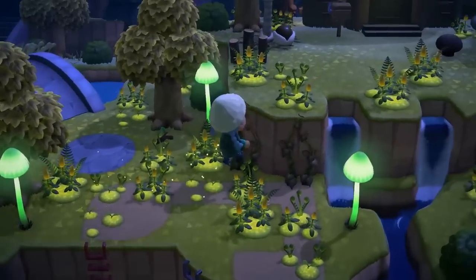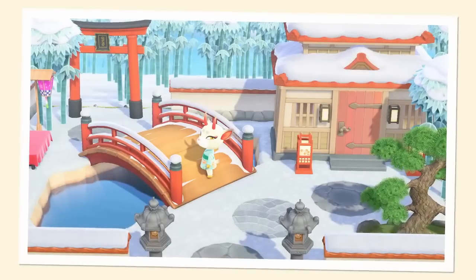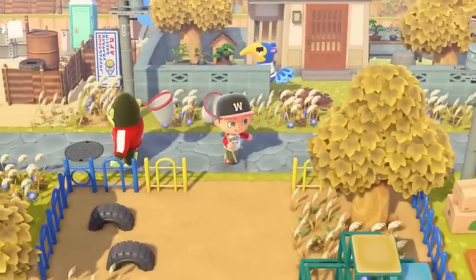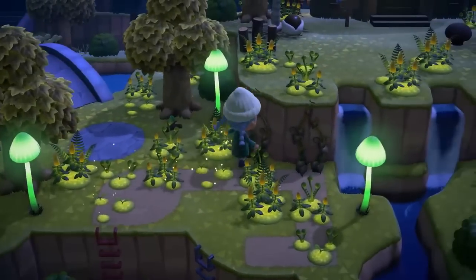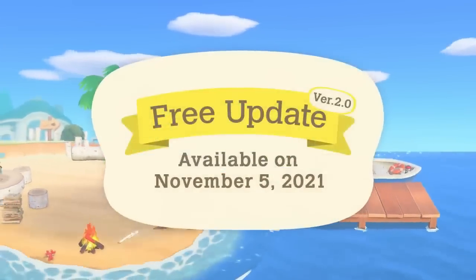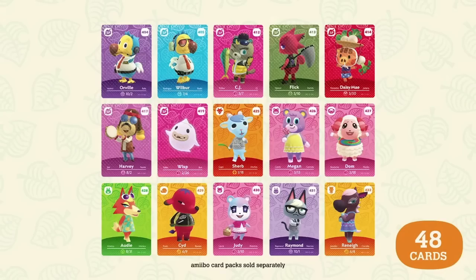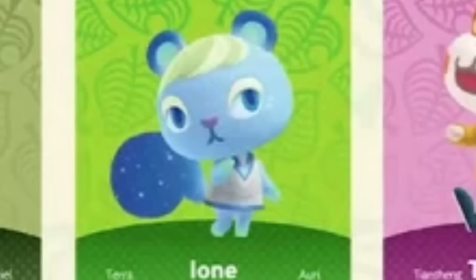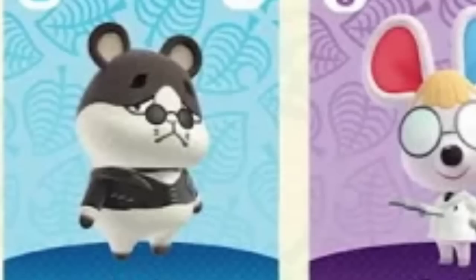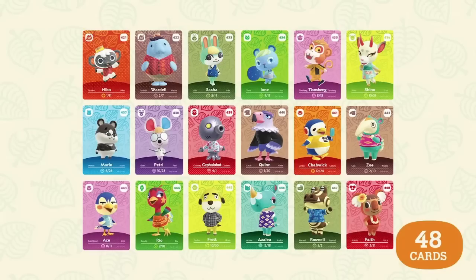We also have brand new villagers coming to New Horizons. Look at this sweet bunny — her name is Sasha. There's this derpy dog I love, and this gorgeous deer. Some of these villagers are old characters from the first Animal Crossing game that I'm sure so many are super emotional to see return. Of course with all these brand new villagers being added to the game, they will all be featured on the brand new Series 5 amiibo card collection. There will be 48 cards in this collection, including Sasha the adorable blue bunny, the galaxy squirrel, the gorgeous Shino, Marlo, Petri, Cephalobot, Quinn, Chabwick, Zoe, Azalea, Faith, Ace, Rio, Fret and Roswell. This amiibo card collection also includes brand new special characters like Nico and Wardell.